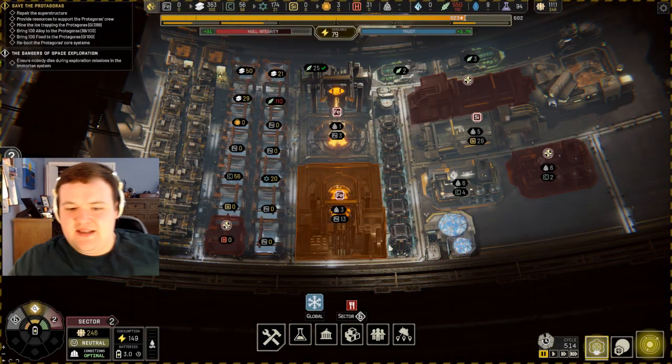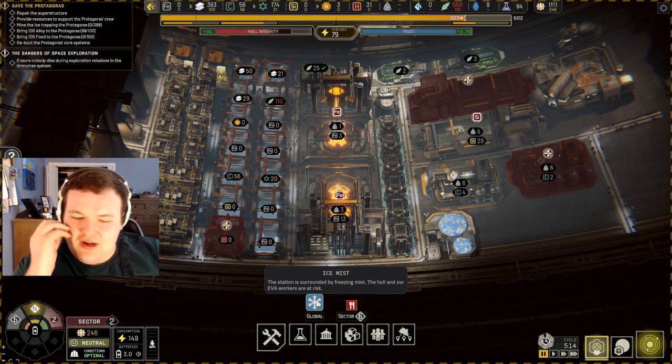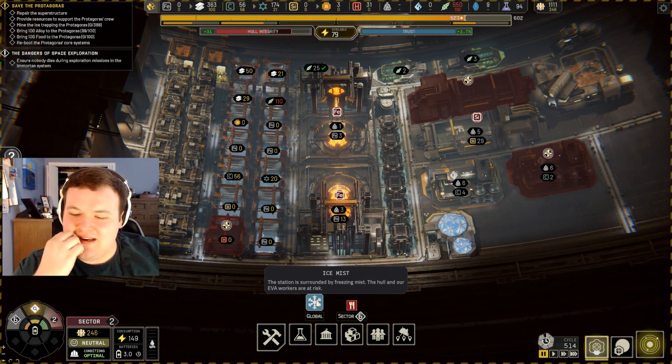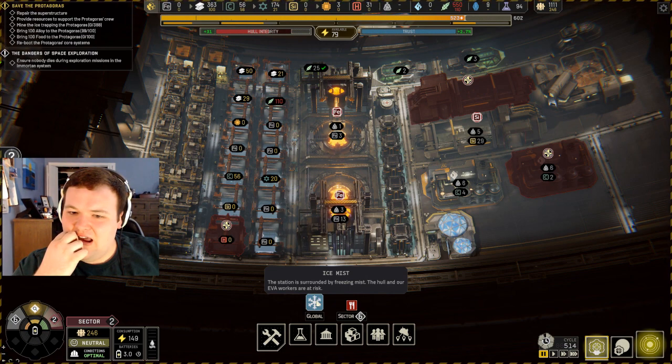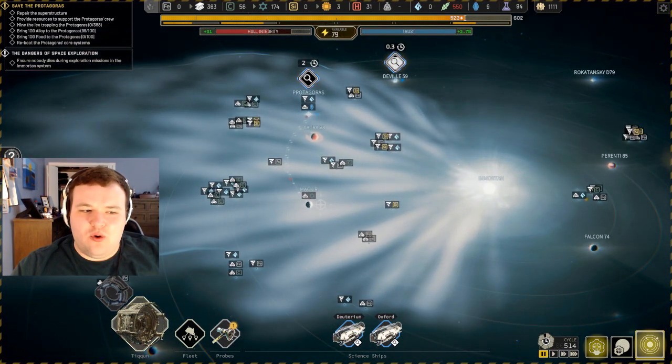The station is surrounded by freezing mist — the hull and our EVA workers are at risk. So that's the freezing mist. How does that work?